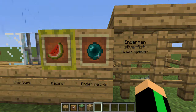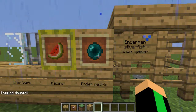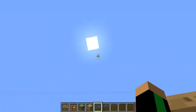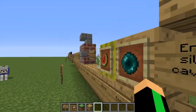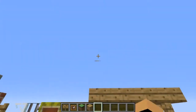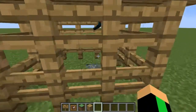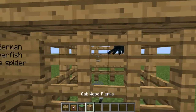Where do Enderpearls come from? Endermen were added in! Silverfish and Cave Spiders were also added in. It's actually Endermen that were added, but there's no End yet — so where were they? Either you can get them in the creative menu, which was added in Beta 1.8, or they spawned in the overworld. I feel like they spawned in the overworld and just creeped everyone out. I can't add them in here because they'll teleport away. But we have the Silverfish and Cave Spiders.